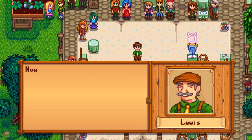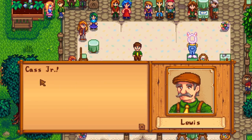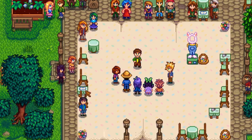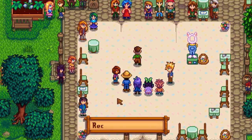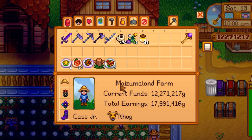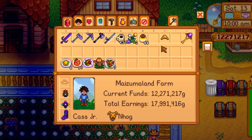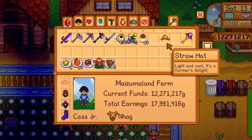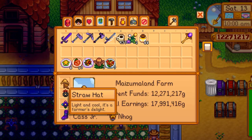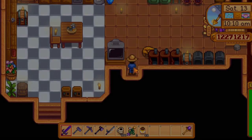The mayor will get everyone together and make a little drama, and then the winner of this year's egg hunt is announced. I won! He gives me 1,000 gold. But actually the first time you beat the competition, what you get is a straw hat — that's your prize for the competition. This only happens the first time you beat Abigail. All the following times you beat the competition, you get 1,000 gold. That's how the festival works.